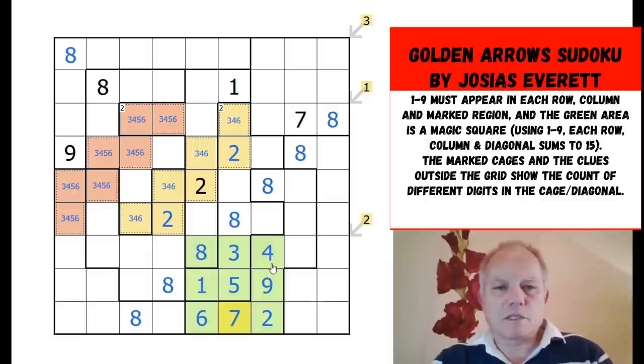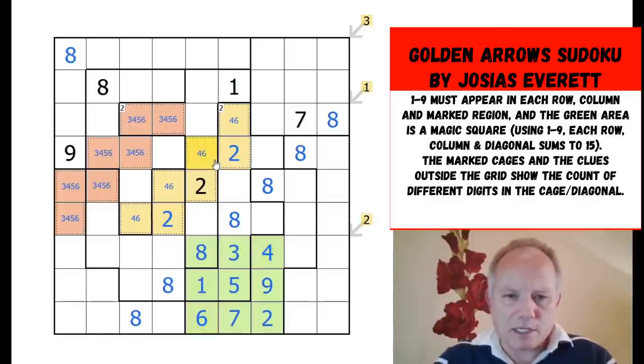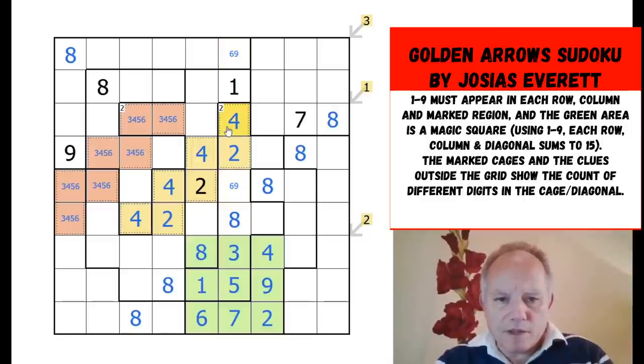Three is looking at one of these cells and they all have to be the same, so let's get rid of three. Four isn't possible; six is also ruled out because six is looking at that one. So we now know they're all fours — we just get to place tons of digits all at once! Six and nine to complete the column. Four, two, eight, three, five, one — nine is ruled out of those two, so that is a nine and we have a six-seven pair.